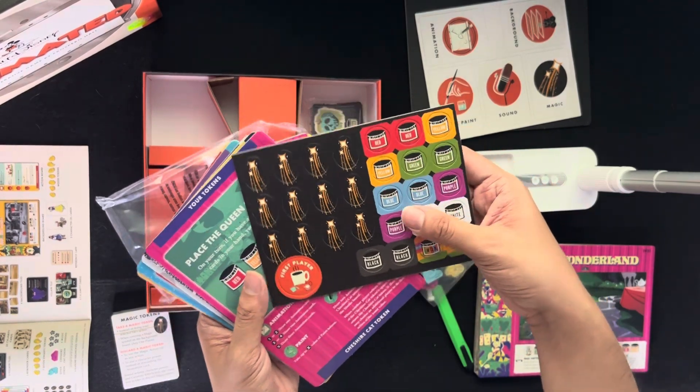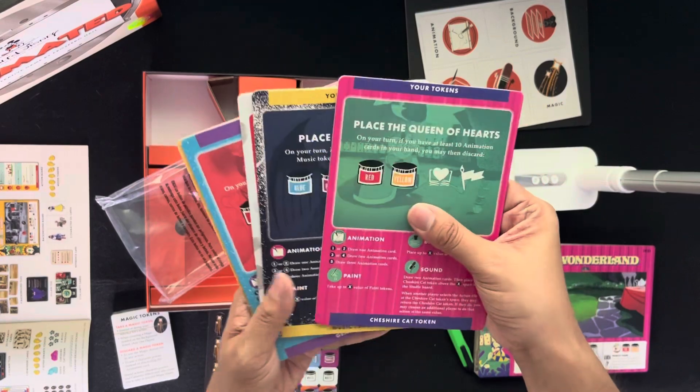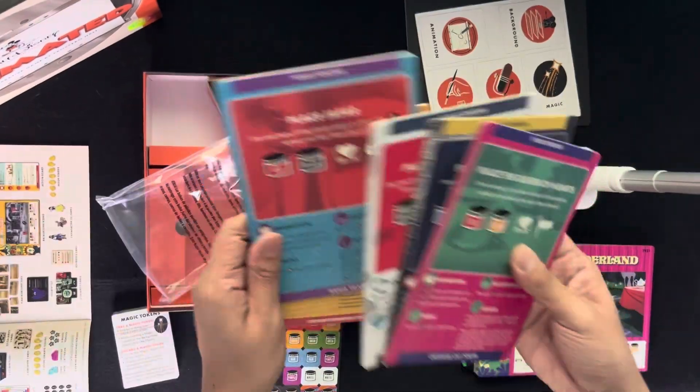We have the cardboard tokens and then five action boards for the five Disney films — basically your guide.